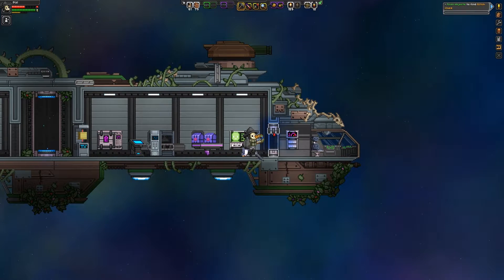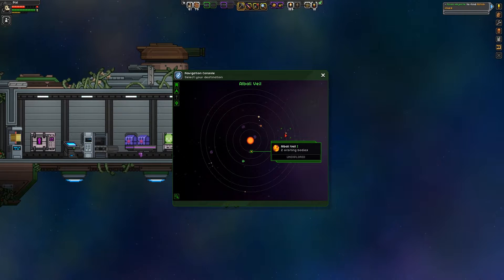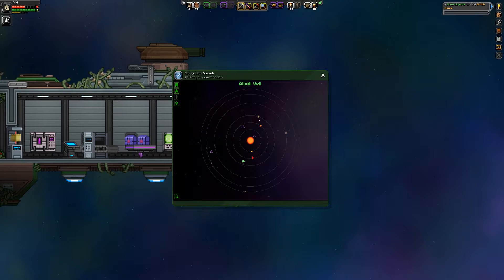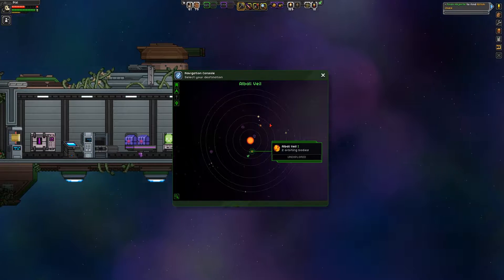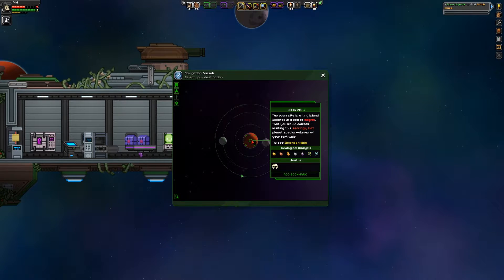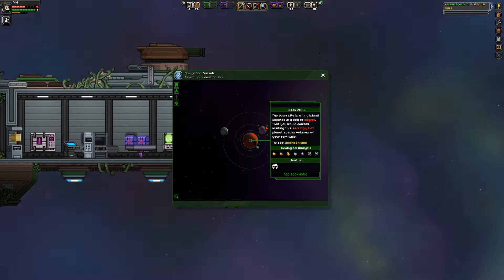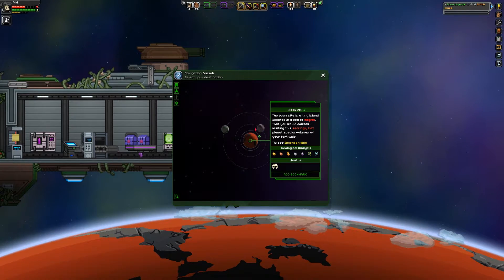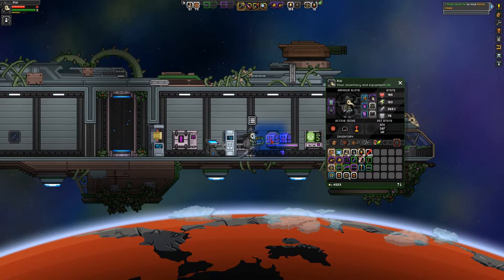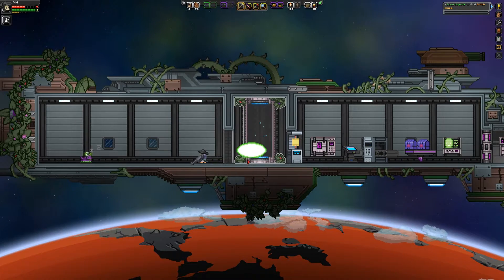Very good. Okay, Craggy, let's do this. I hope you're prepared — this could be bad news. We need to find... is it going to be on a fiery planet or is it going to be on a lava magma planet? Let's try the fiery one first — lava-y magma sounds a bit worse. So we don't want to go there straight away if we can avoid it. The beam site is a tiny island isolated in a sea of magma. That doesn't sound like what we want. We're already here, so we'll check it out anyway. Getting confused on my own ship — it's not good.